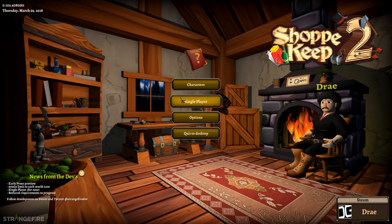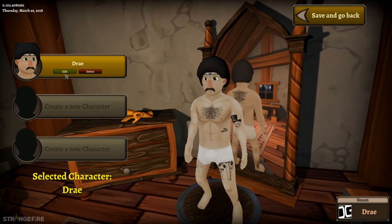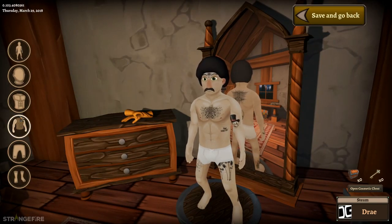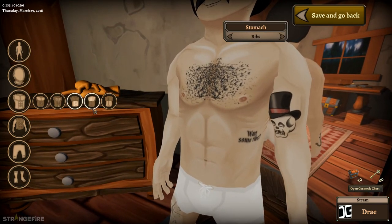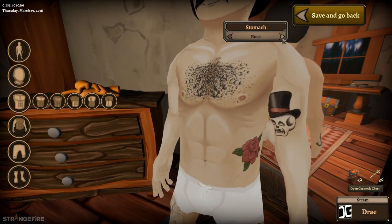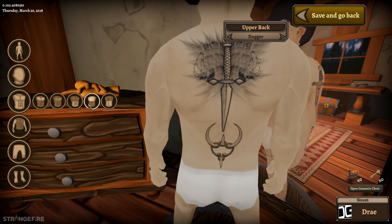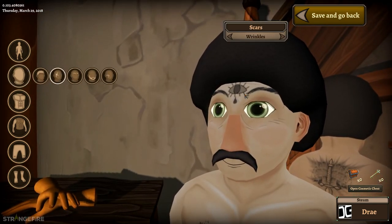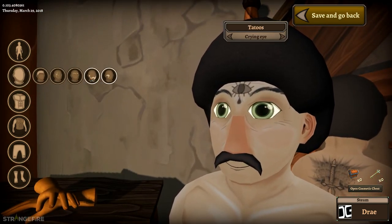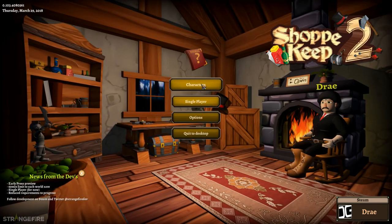We're gonna play single player today — multiplayer is coming, which is really cool. Before we get into it, let me show you the character builder because it's actually pretty damn impressive. You can customize everything — I mean, you can see all these tattoos I put on this guy — from the stomach ribs to anything you want. You can customize your face as well; I have a third eye, and it's majestic. I was really impressed by that.